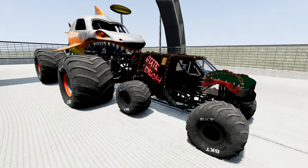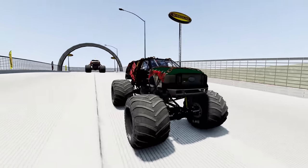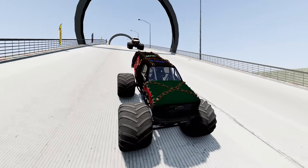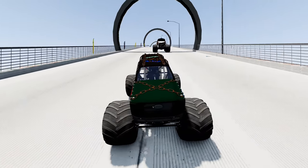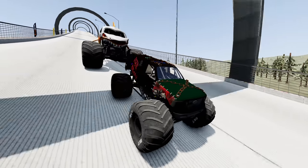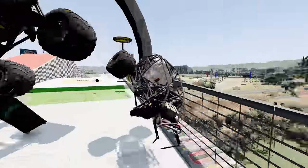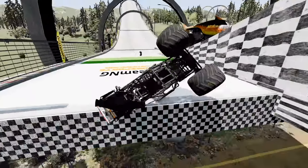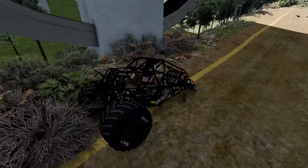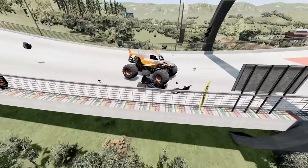Coming up next, we've got State of Decay, and he's off. This is State of Decay's first appearance in Escape from Megalodon. Megalodon is on the move, State of Decay goes to the outside, but here comes Megalodon and State of Decay is not going to be able to escape either. Megalodon is not messing around today. State of Decay did make it closer than Grave Digger, though. Another big time smash by Megalodon — he is undefeated today.